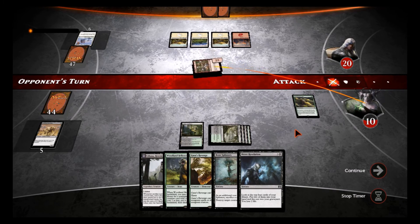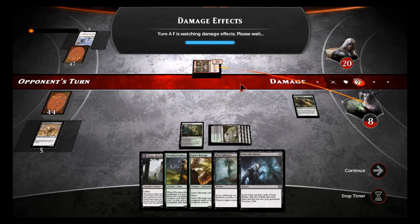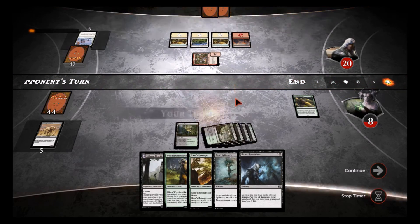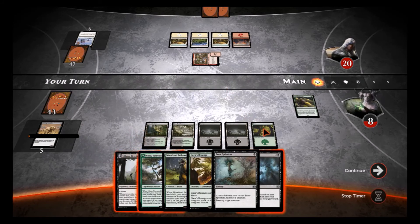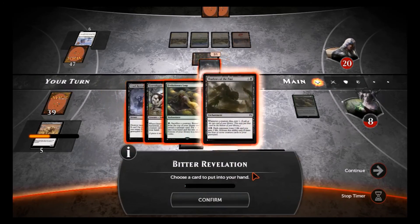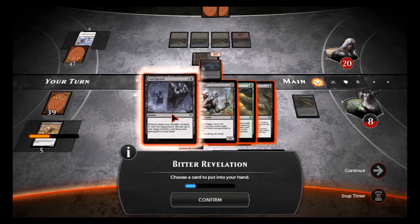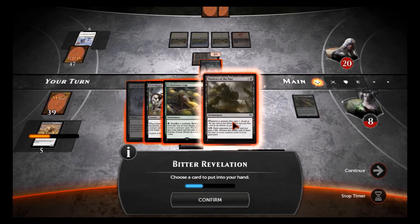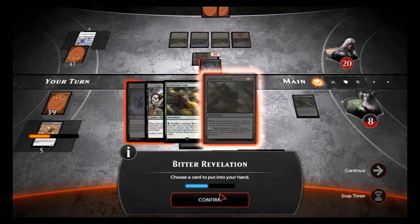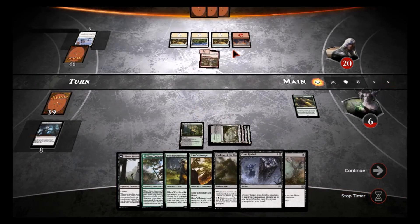Come on, you know you want to attack me. I was dreading he'd have an enchantment for this. Let's see what we draw — oh wow, Nissa! Not time for her yet. We're gonna take a chance with Bitter Revelation. I want Cruel Revival — I definitely want Cruel Revival. And I think we want Shadows of the Past. Now I can Cruel Revival whatever shenanigans he pulls out.